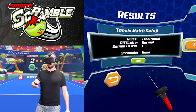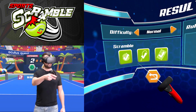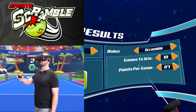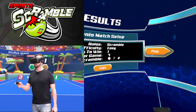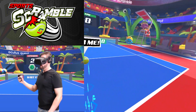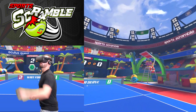Let's check out what it means to do the scrambled version, which gets pretty zany. In scramble mode, the court actually changes, the racket changes to different things — from a fish to a pool noodle — and the ball can change as well. We'll do easy difficulty with scramble on, seven points per game. You'll start to see icons above the net; when you hit the ball on one of those icons, depending on what the icon is — whether it's a different racket or a different ball — that's how you change the equipment as you play.